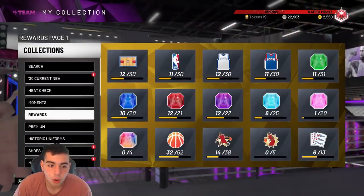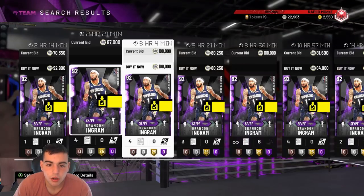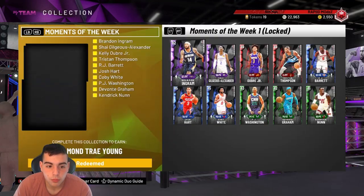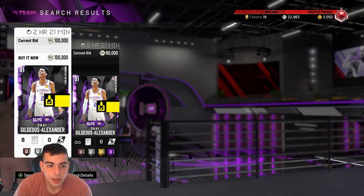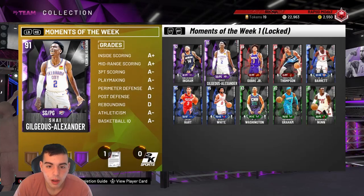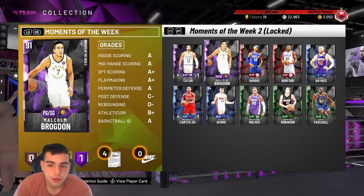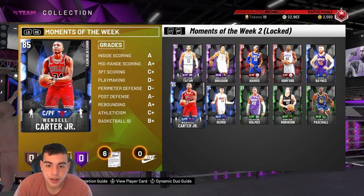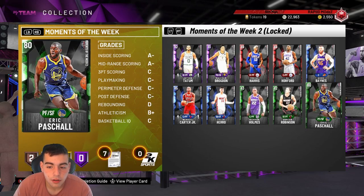If you're trying to do these old moments, all the Amethysts are really expensive. Like Brandon Ingram — he's literally 80k, and then 100k. I feel like they're gonna drop moments packs very soon. So if you want to buy moments cards you could, but it's also very risky. I'd say it's like a 50-50% risk — a high risk, high reward type of thing. You could try it, but it's up to you.